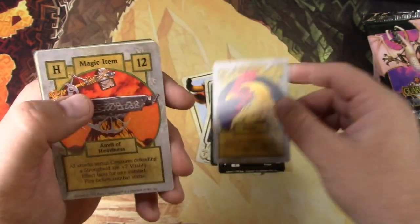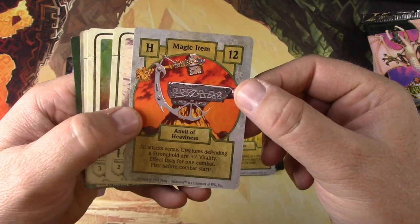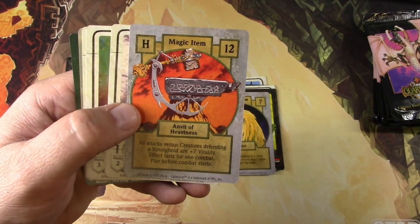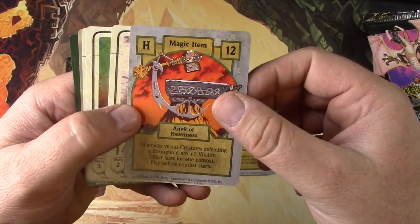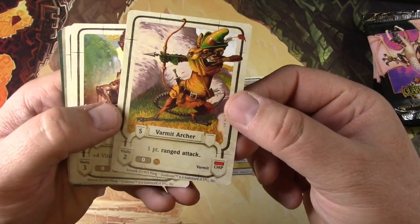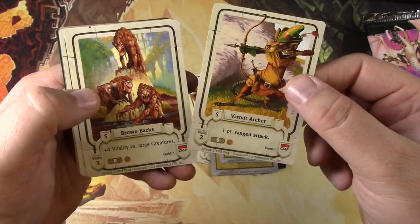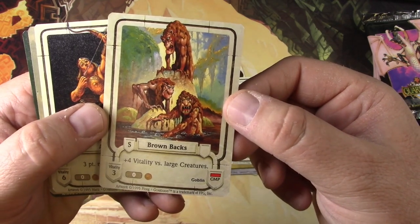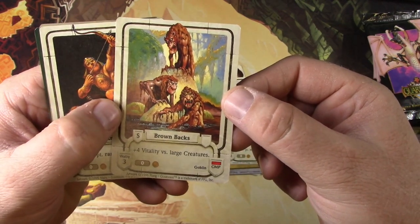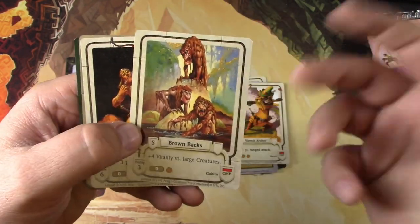Being a magic guy and knowing all the magic jargon, that just sounds weird. Magic item: Anvil of Heaviness — all attacks versus creatures defending a stronghold are plus seven vitality. Effect lasts for one combat, play before combat starts. You could kind of get the gist of that. A Varmint Archer — kind of like an anthropomorphic rat dude, he's a varmint. Brown back. Some goblin guys — plus four vitality versus large creatures, so he's got three vitality. That sounds like toughness to me.